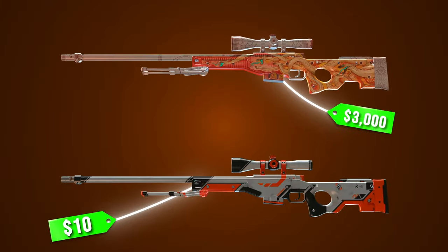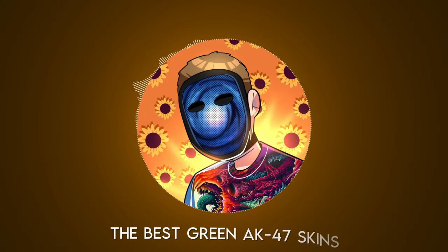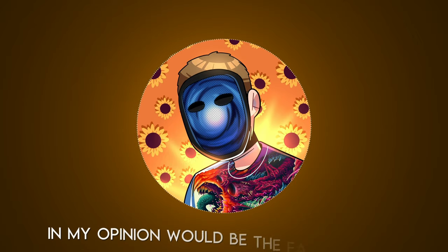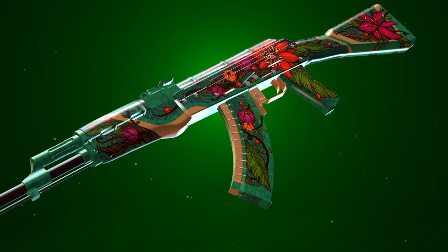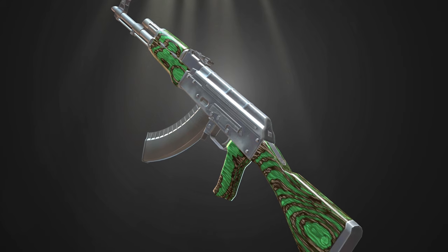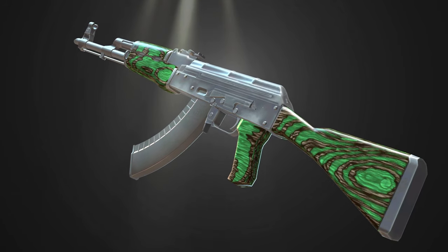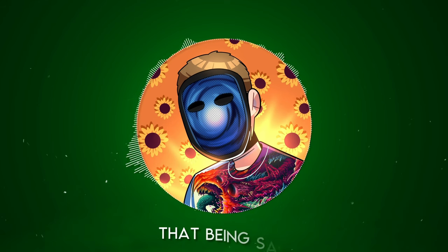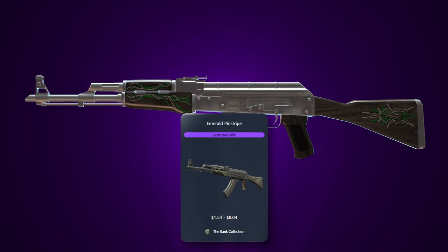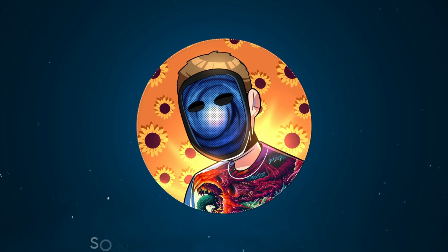I'll also be showing you what I think is the best budget option for each weapon. For example, let's say I was showing you the best green AK-47 skins — the best possible option in my opinion would be the Factory New AK-47 Wild Lotus worth over $11,000, but for the budget option I'd probably go with the Souvenir Field Tested AK-47 Green Laminate. There is still a cheaper green option in the Emerald Pinstripe, but I don't think that skin looks good so I wouldn't include it.